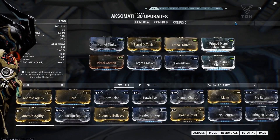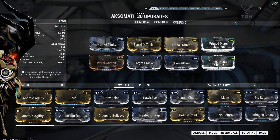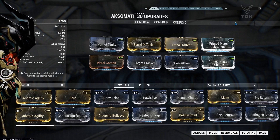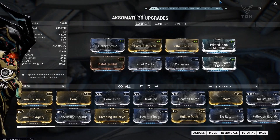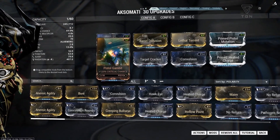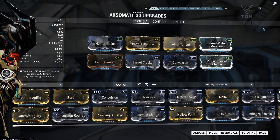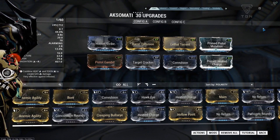So let's move on to modding the Aksomati. It does come with a dash polarity as standard, however we are going to add another 5 polarities through Forma — 4 V's and a dash. Now we've got a whole bunch of mods; the majority are going to remain the same between all 3 of our builds.